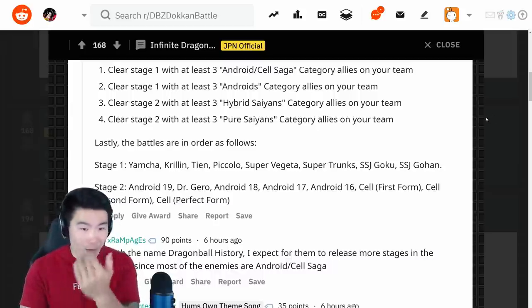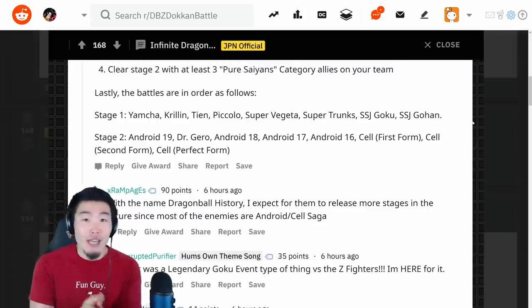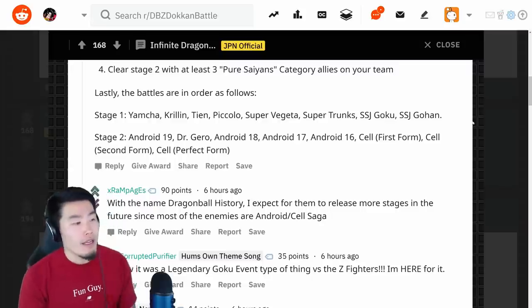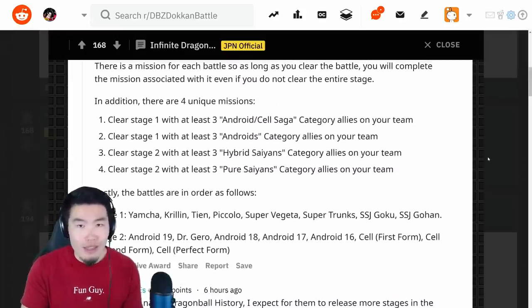I apologize if my head was covering a little bit of that. But essentially, it's taking us through the different sagas of Dragon Ball Z. I definitely expect there to be more stages that come out later on for the Majin Buu saga, and maybe Dragon Ball Super as well. At least at launch, it looks like we're going to get two stages with eight fights each and associated missions.